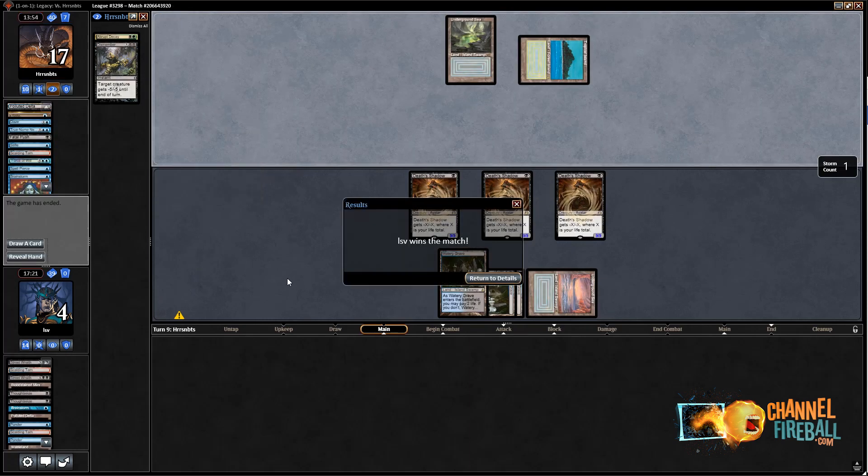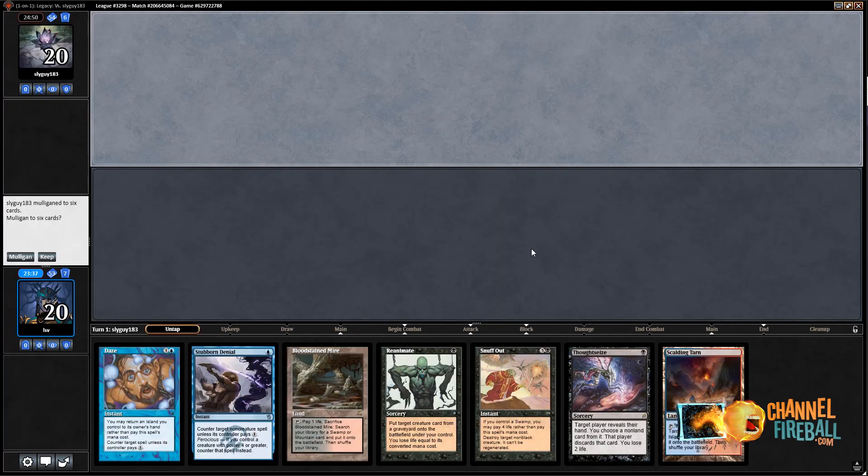One and one, let's get to round three. Time for round three. My opponent mulls to six. I will definitely keep this hand — on the draw, the disruptive elements of Thoughtseize plus Daze is pretty good against Combo, as well as Stubborn Denial.